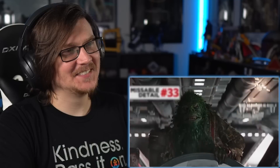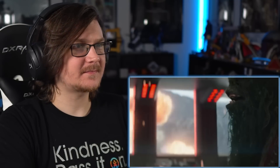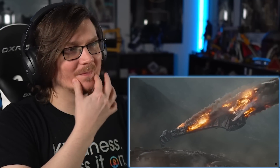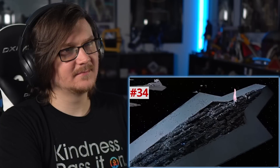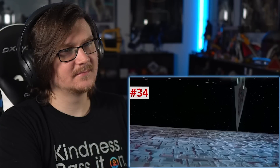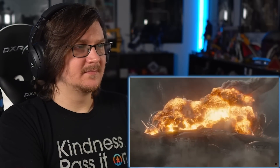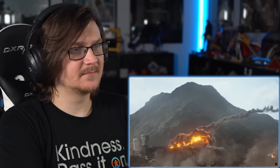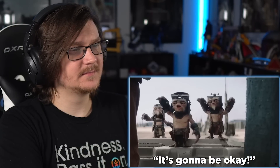Gorian refuses to retreat, saying he'll do it 'in a puffer pig's eye.' Puffer pigs are creatures that sniff out minerals seen in Rebels. Din and Bo-Katan are able to bring down the Corsair — and this is the same sound effect made by the Star Destroyer crashing into the Death Star in Return of the Jedi. The ship slams into the side of an active volcano and the ground quakes. They all cheer and we hear the Anzelans shout 'it's gonna be okay!' — which is something I'm just going to start cheering whenever I'm excited, because that's all we can really hope for.